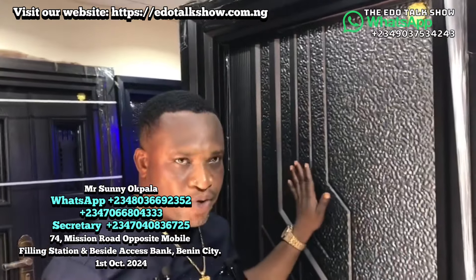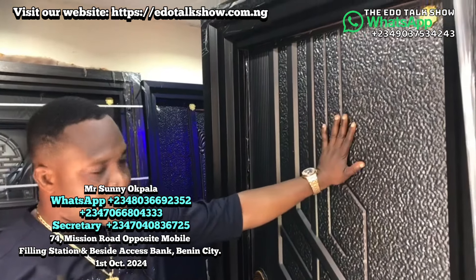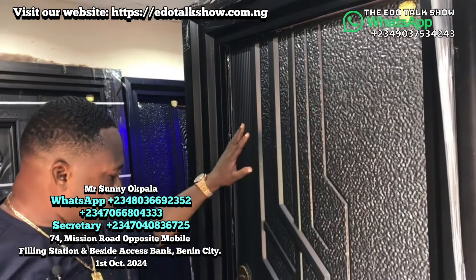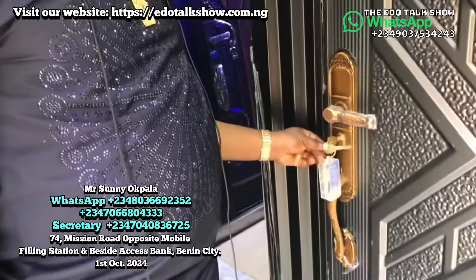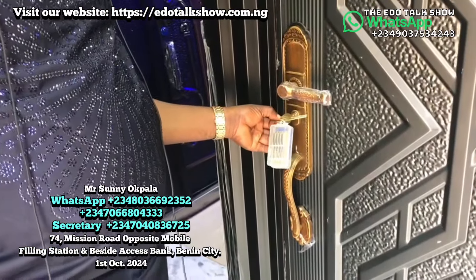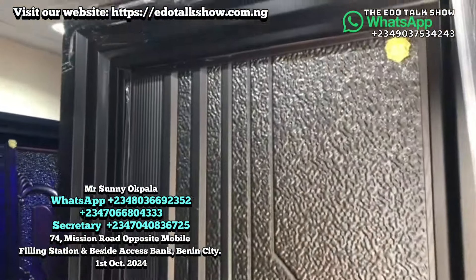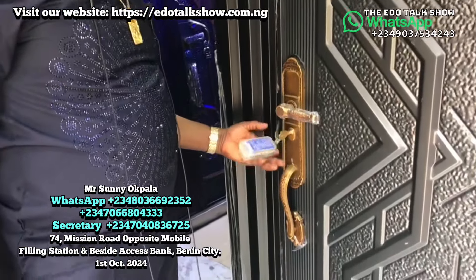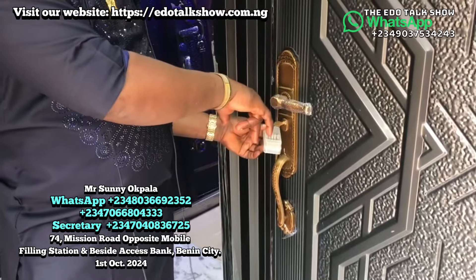This one comes in different sizes — little doors at three feet, and we have it on four feet as well. This door comes with a golden key. The golden key is not common — it's not what you can see just anywhere. As long as it's a five-star Sanchez door, it comes with a golden key.